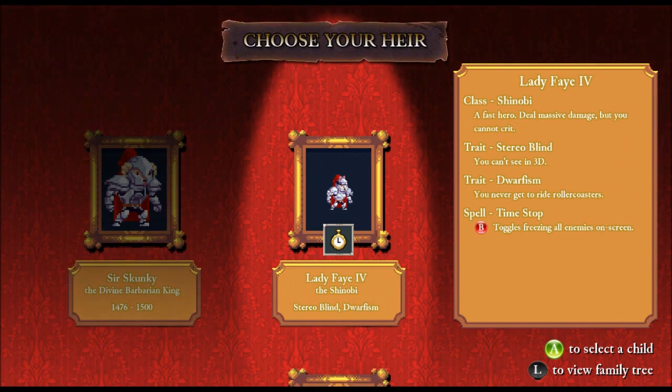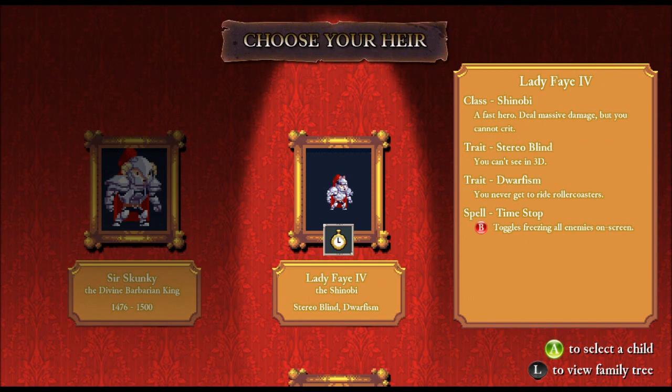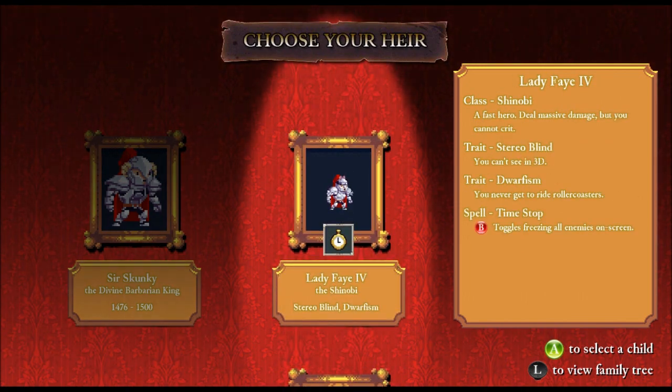Right now the classes I've got a choice of are the shinobi, the mage, and the knave. The shinobi is a fast hero with massive damage but cannot crit. The mage is a powerful spellcaster — whenever you get a kill you replenish mana. The knave is a risky hero with low stats but can land devastating critical strikes. I think out of these three, I'd like to do the shinobi.